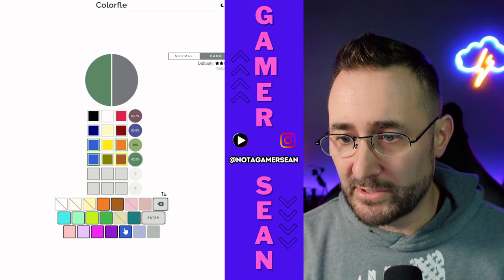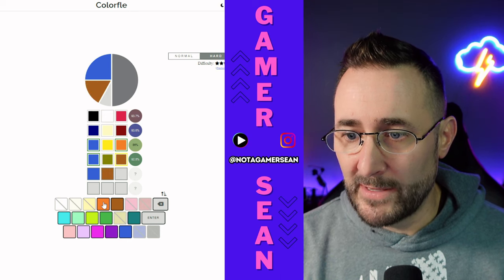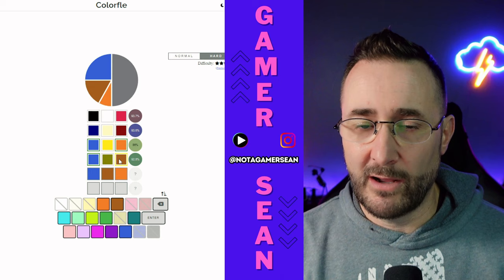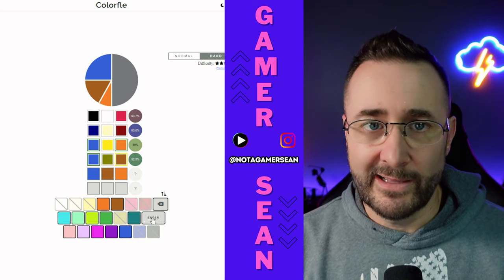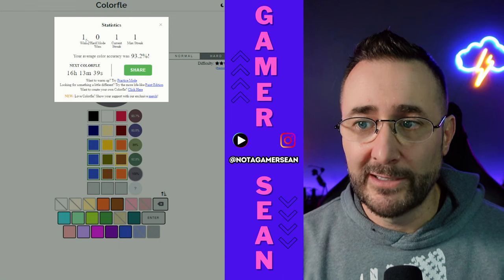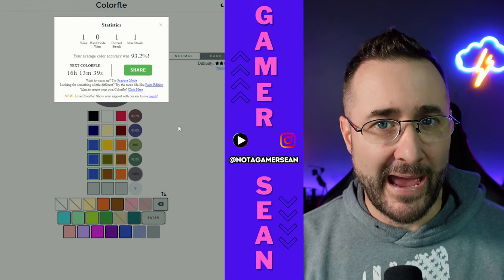It looks like we know what it is. It's going to be the blue here, the brown there, and then the orange. That should be our color. We actually had two of the right colors, but one was in the wrong order. Let's send that — we should solve Colorful. There we go, we made the color. That's it. One win, one streak. Not bad, we'll take it.